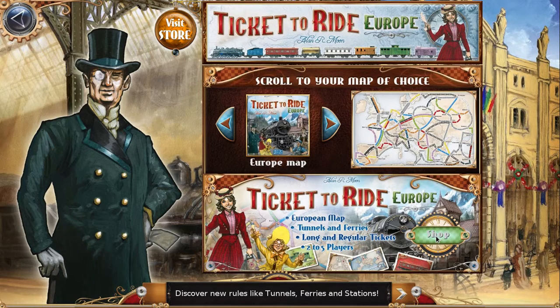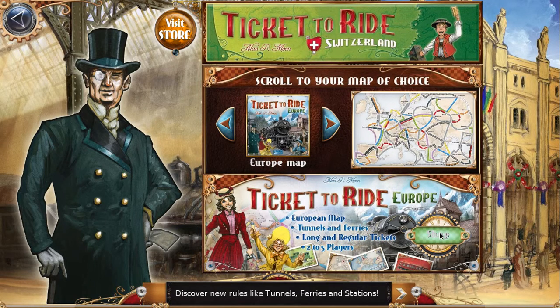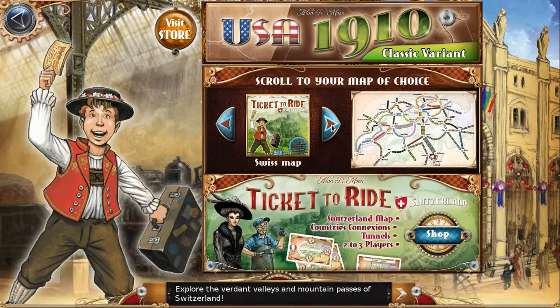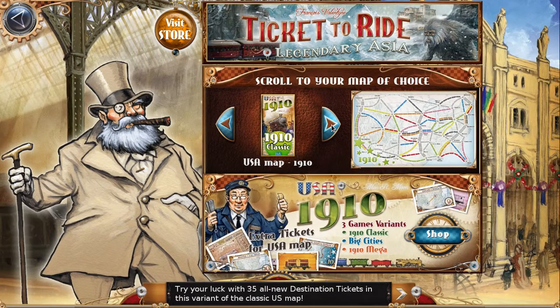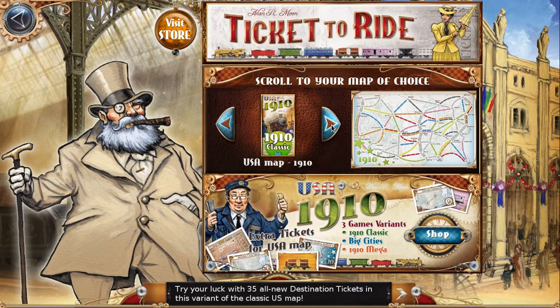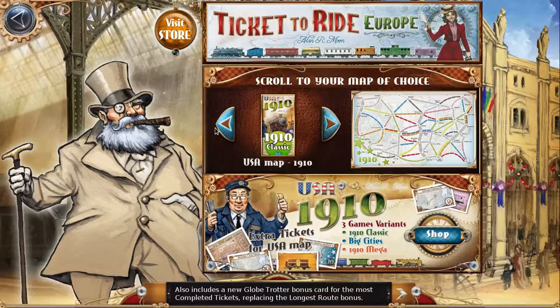To play this I'd have to buy the additional content, which is obviously why they're happy to give the game away for free. There's also a Swiss map designed specifically for two or three players, and a US map variant with 35 all-new destination tickets. That also includes a new Globetrotter bonus card for the most completed tickets, replacing the longest road bonus.